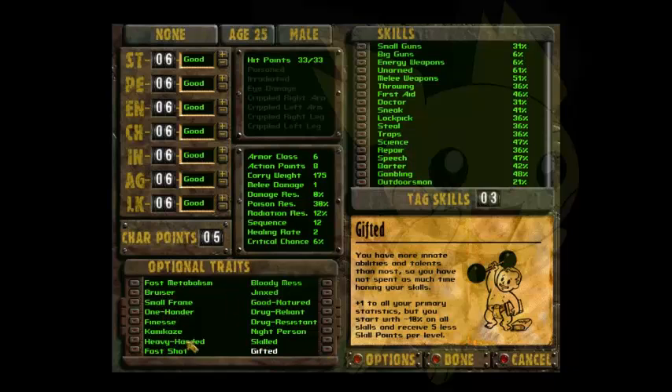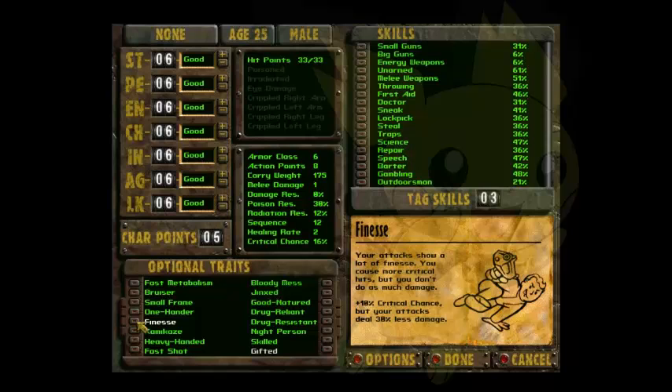The second trait we would use is Finesse. The reason why I choose this one is because you do less damage, which is not a good thing to most people, but you have a much higher chance to gain a critical shot, which is good. So that pretty much wraps up the optional traits.